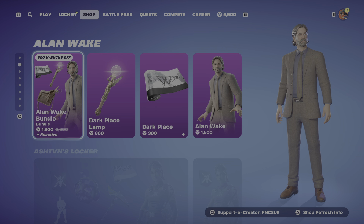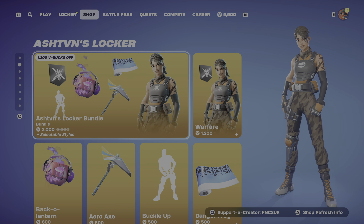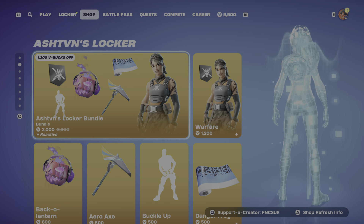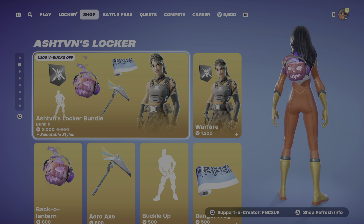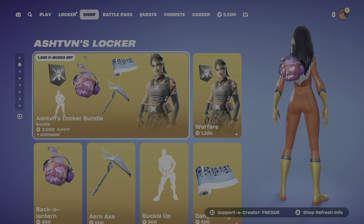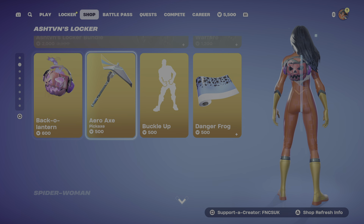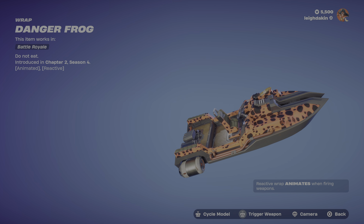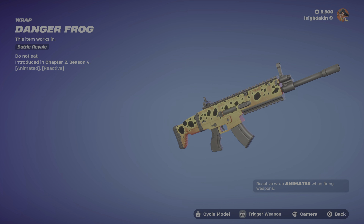These Halloween bundles may return. In the Ash TV locker bundle there is an exclusive wrap, and it is the Danger Frog — it's reactive and animated, and it'll change color every single time you shoot.